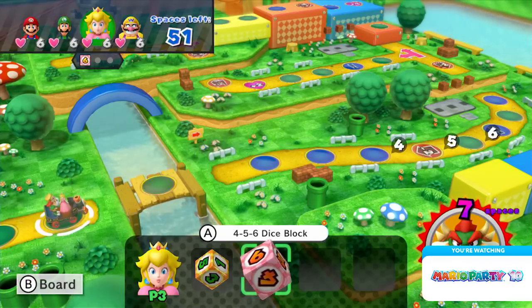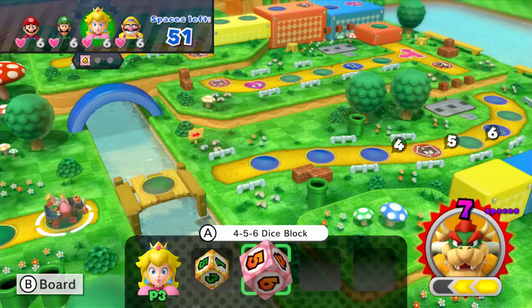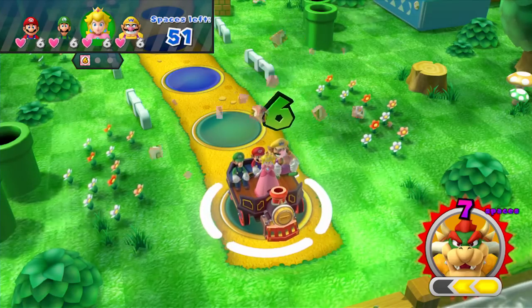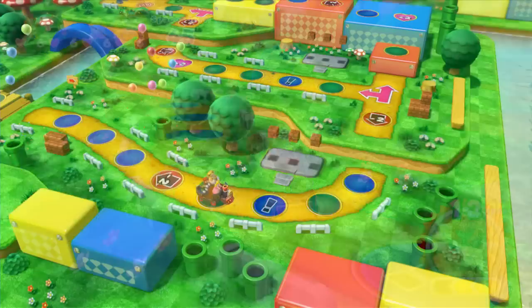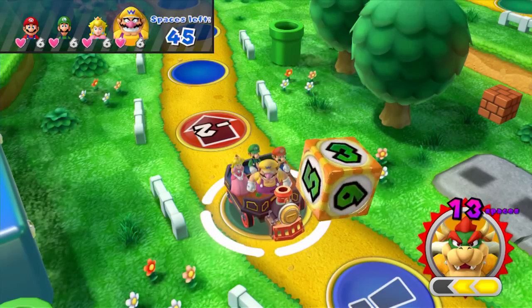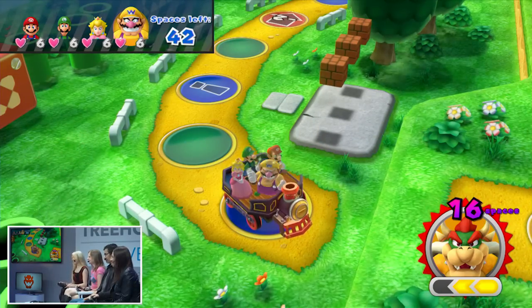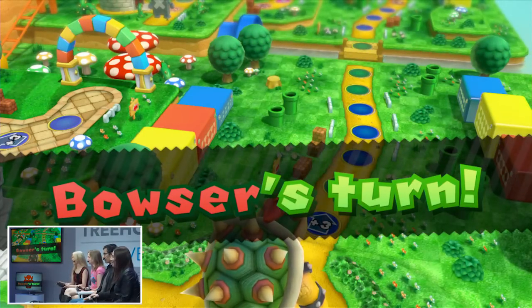Yeah, so everyone's going to take their turn and throw their dice blocks. You want to put as much distance between yourself and Bowser as possible. Eventually I'm gonna get my turn, and as Bowser I'm gonna have several dice blocks to throw — I'm going to try and catch up to you guys. And if I do, I'm going to force you to play a Bowser minigame, which is a whole new addition to this. It's Bowser's turn now — I'm 16 spaces away.